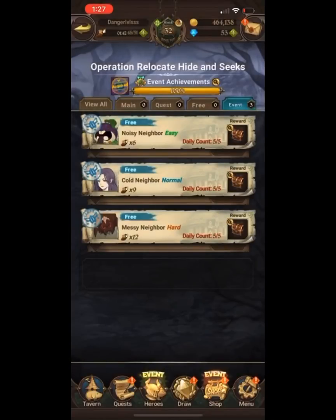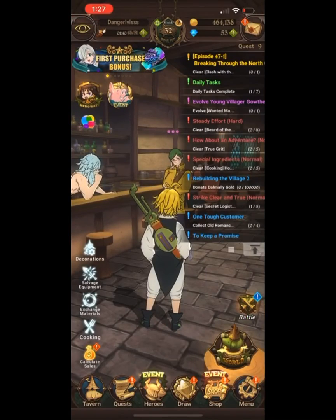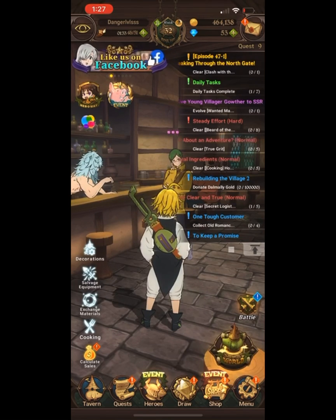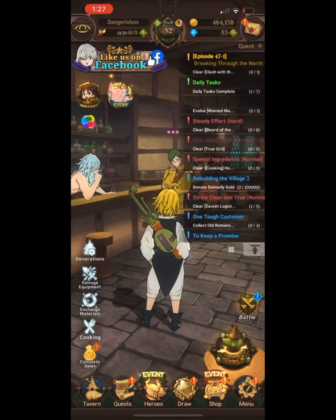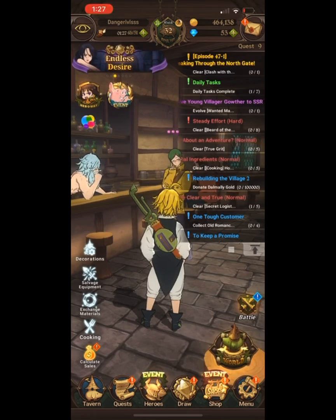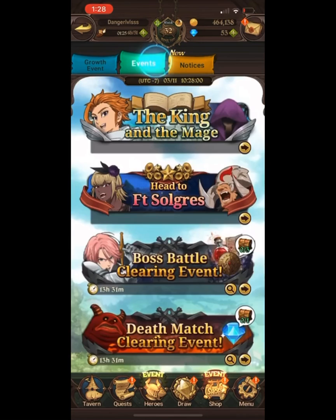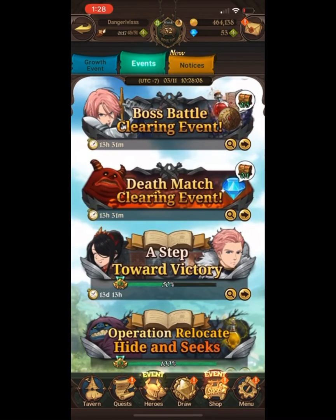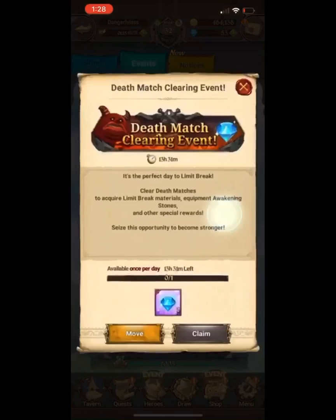Now let's talk about gems — this is the important part. People have been asking how to get more gems and what the daily gem count is. Right now you can get six gems daily. The keyword is 'right now' because of the current event. You get two gems from the death match.